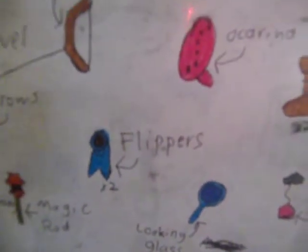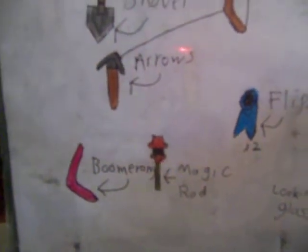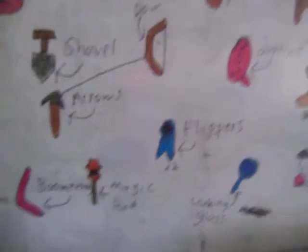And flippers, yes, again for swimming. Ocarina — you have like three songs that you can play that are really important in the game. Then there's bow and arrows, which do what they do — you can shoot arrows and kill enemies. And then there's the shovel, which is important somewhere in the game. Then there's the Magic Rod — it basically shoots fire and melts the eyes in certain temples, which is really important.